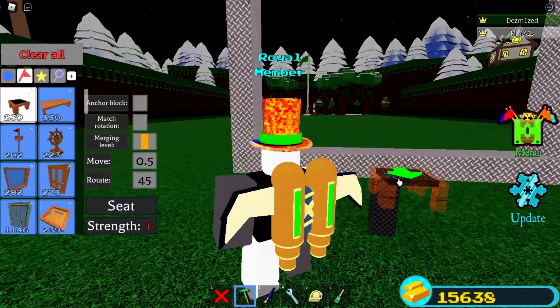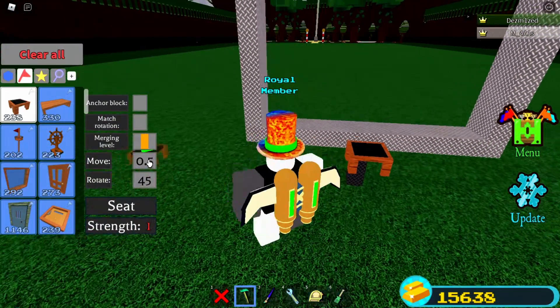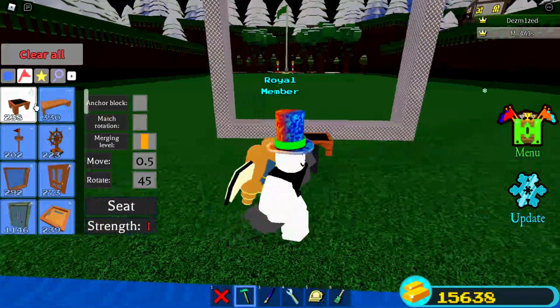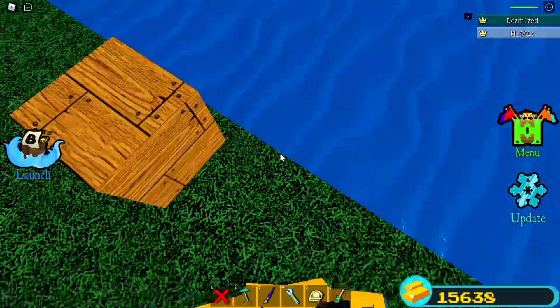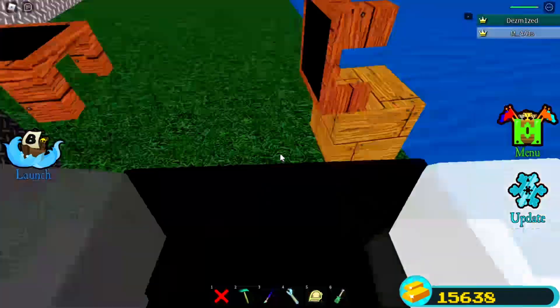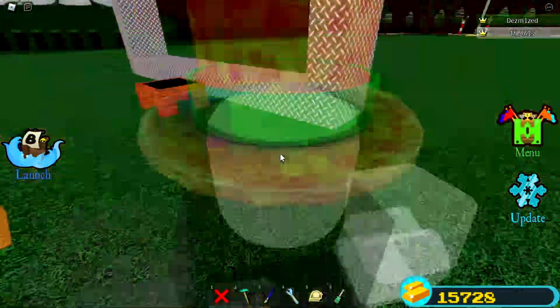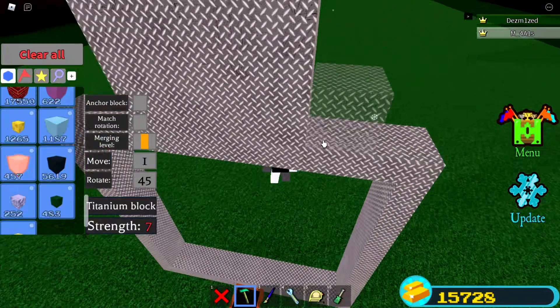After you're done with the top, go to the bottom and place a chair near here. Make sure there's some space so you can place a cake later. If you can't move, set the move to 0.5 on the left side. Place a block near the border but not directly on it, then place a chair at the edge of the block, facing up.